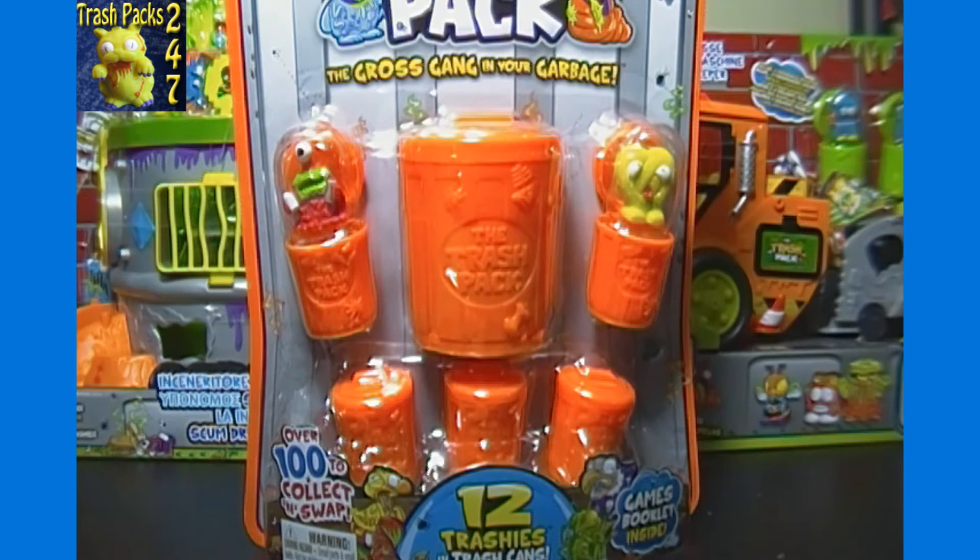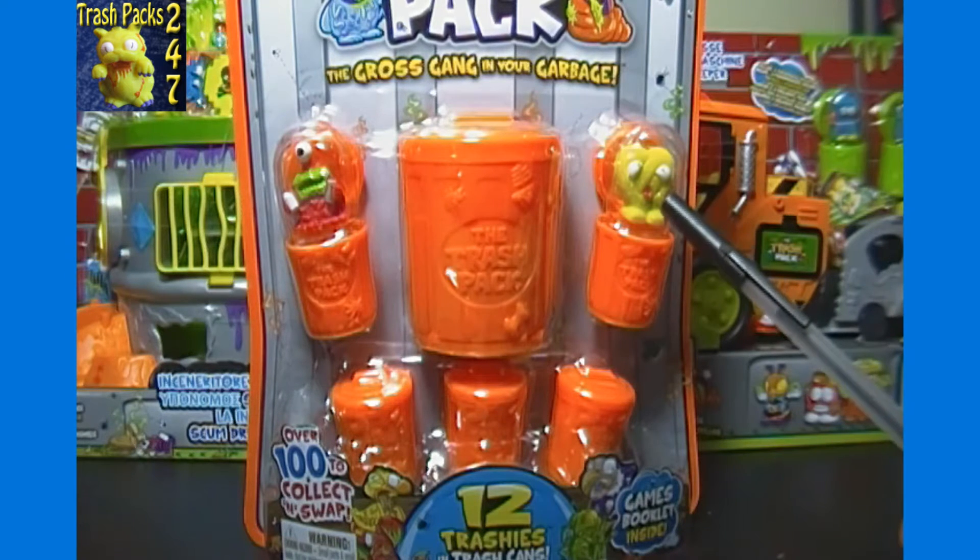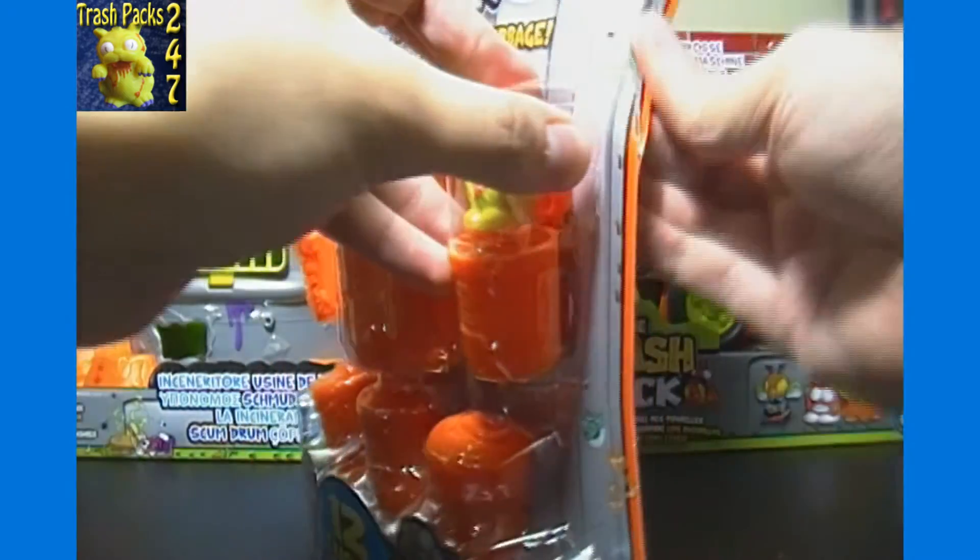For today's opening, we have a Series 2 12-pack featuring the Red Junk Clops, number 135, and Yellow Putrid Pretzel, number 8, both of which are common. With Putrid Pretzel, it should be a Wave 2 pack.